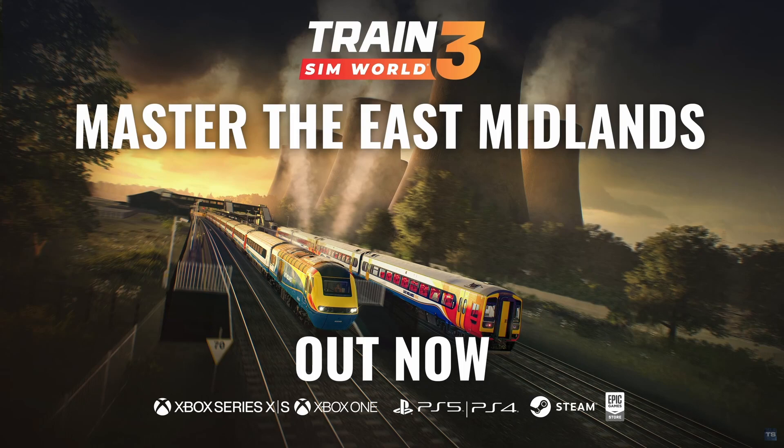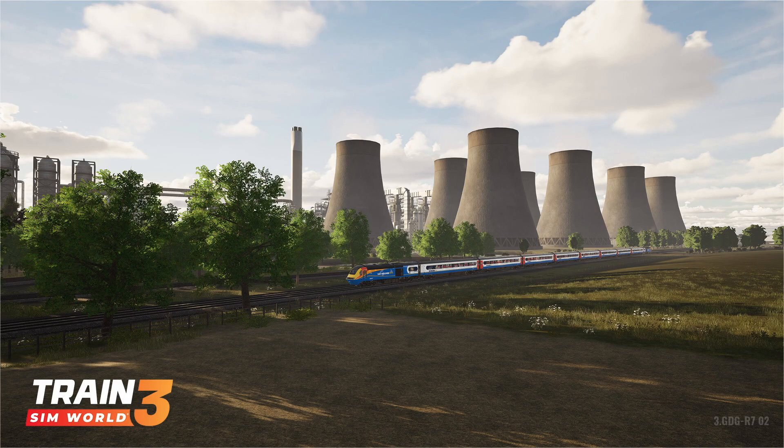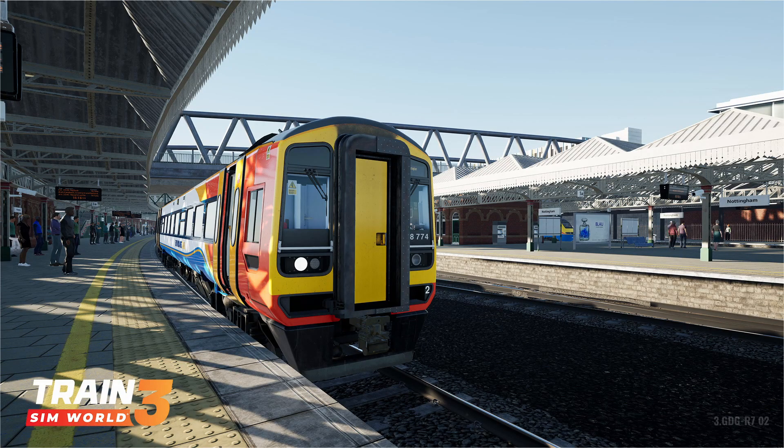Leicester, Derby and Nottingham sit at the end of each section, with a variety of services in place taking passengers between each city. Arriving in Train Sim World for the first time is the two-car Class 158 Express Sprinter DMU, built in this area at Derby's Litchurch Lane Works. Joining it is an older variant of an iconic favourite, the Paxman-powered Class 43 HST. These come courtesy of a new operator to the game, East Midlands Trains, with the colourful Stagecoach livery appearing in a setting from around 2019.